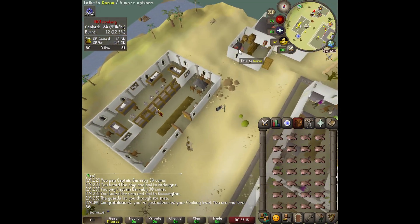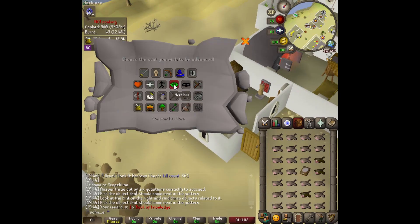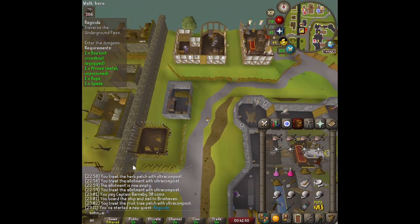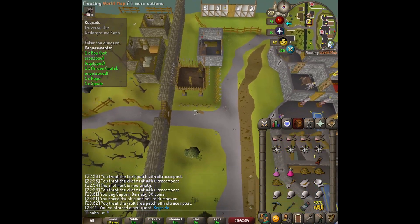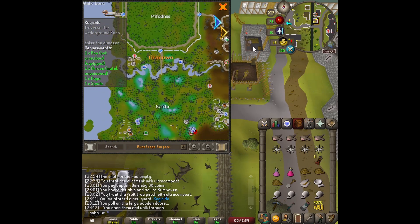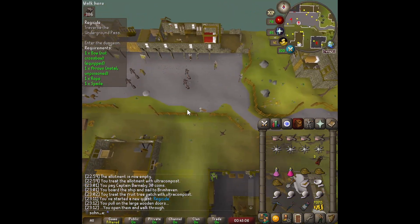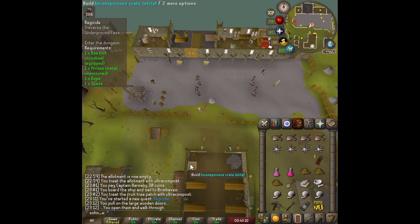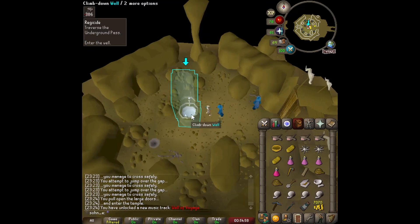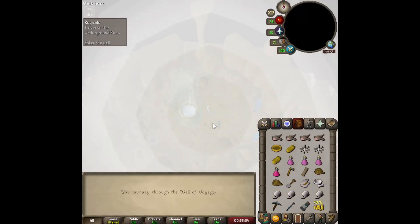Got a nice imp event to document. Starting Regicide — it's a continuation of the plague series and we're heading through the Underground Pass again to enter the new realm of Tirannwn, which is home to all the elves. We've never seen an elf before so this is exciting, though they're hostile towards humans. Here we are in the Underground Pass taking the Well of Voyage — I've never been to this area before.